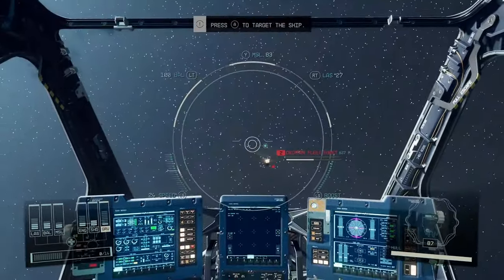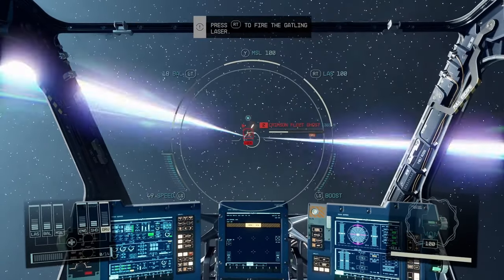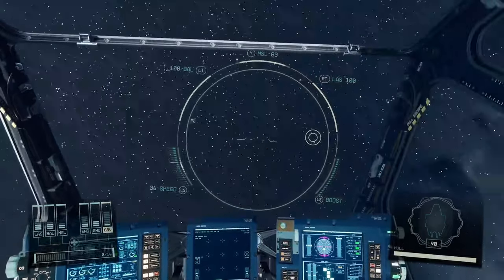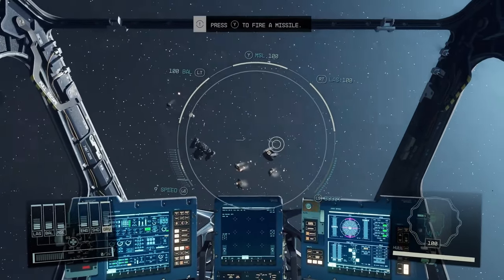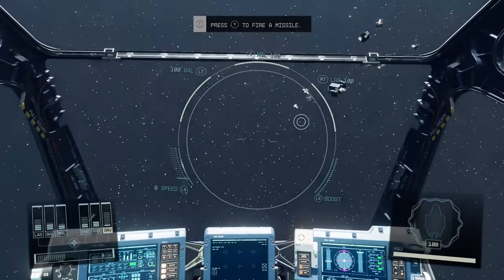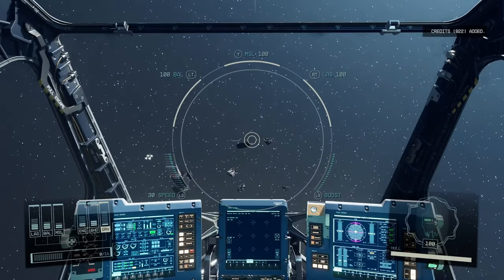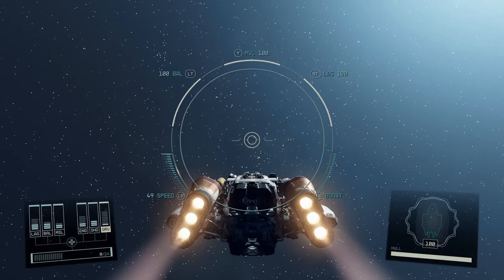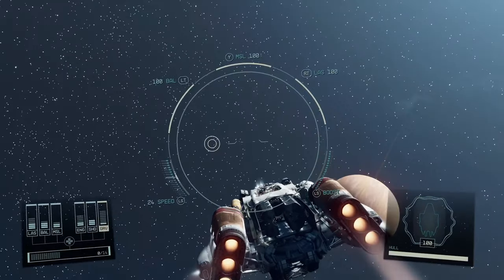You can take power out of one system and put it into another — like speed versus shields versus weapons. Lasers are good against shields, ballistics are good against armor. You can get missile locks, and if you get locked on, you can boost — click the left stick on a controller — to break the lock. On the right side of the HUD you have engines, shields, and grav drive. You need power in the grav drive to jump between systems.